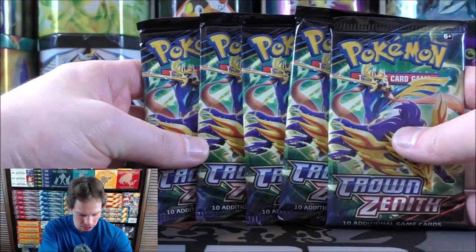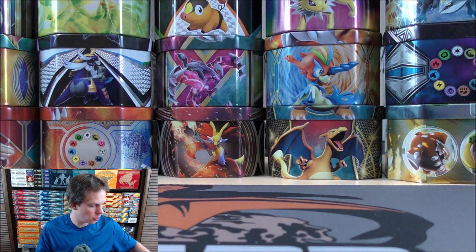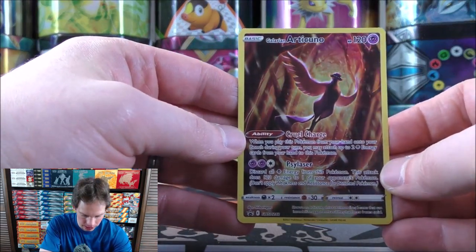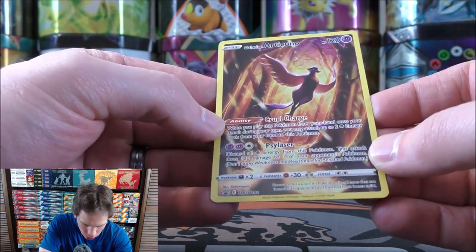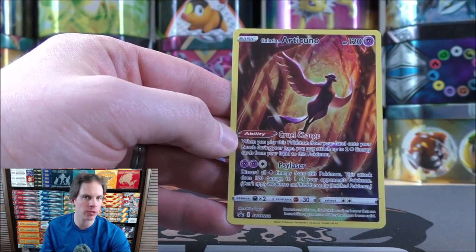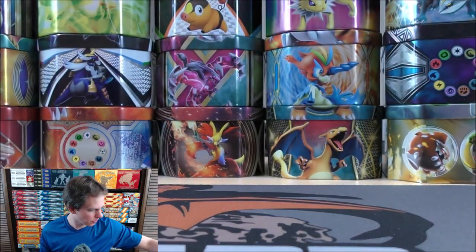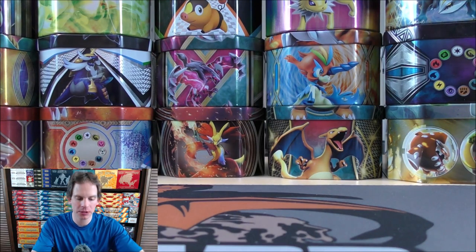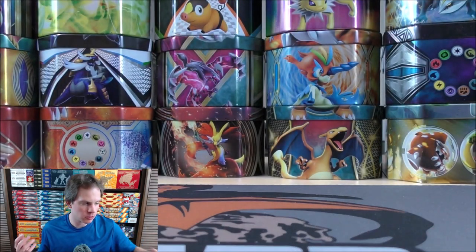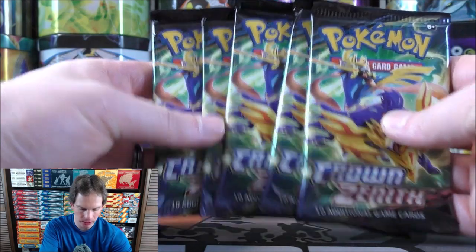There would be the five booster packs — same exact artwork on the booster packs, featuring the mascot Pokemon for Sword and Shield, Zamazenta and Zacian. Here would be the Galarian Articuno, a glossy promo card, SWSH 282. I didn't mention it in the first tin opening, but Walmart is going to be having a very similar tin exclusive to their store. They should have a big display of tins probably back in the toy section, hitting store shelves at the end of March.